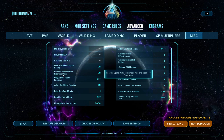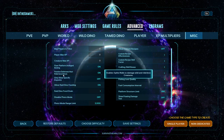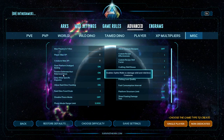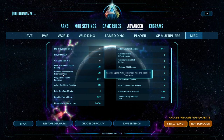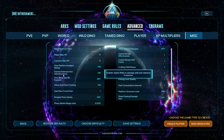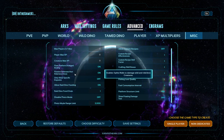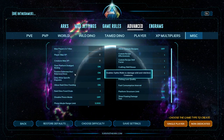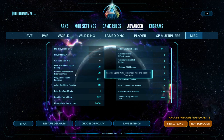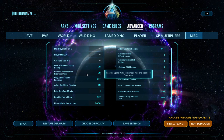Passive Defenses Hurt Wild Dinos: this is for those spike walls. You can set it so spike walls do not hurt wild dinos and only damage enemy tribe creatures being ridden. Personally I play PvE most of the time and I'm putting up defenses to protect from wild dinos coming to eat my tames, so I leave it on. You can set that however you want.